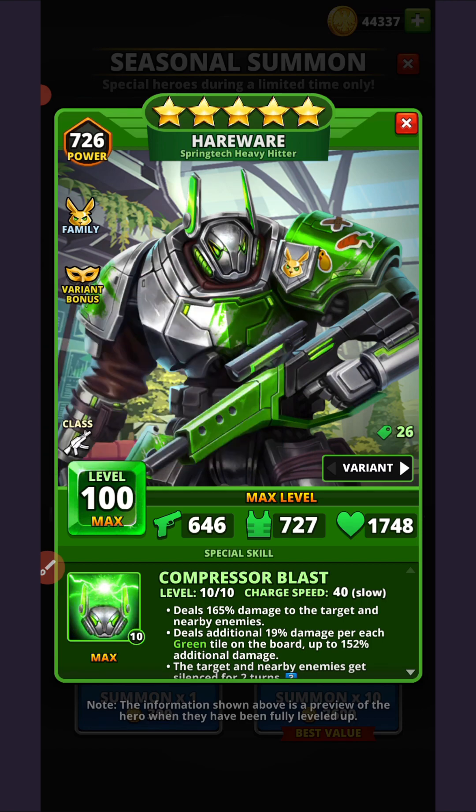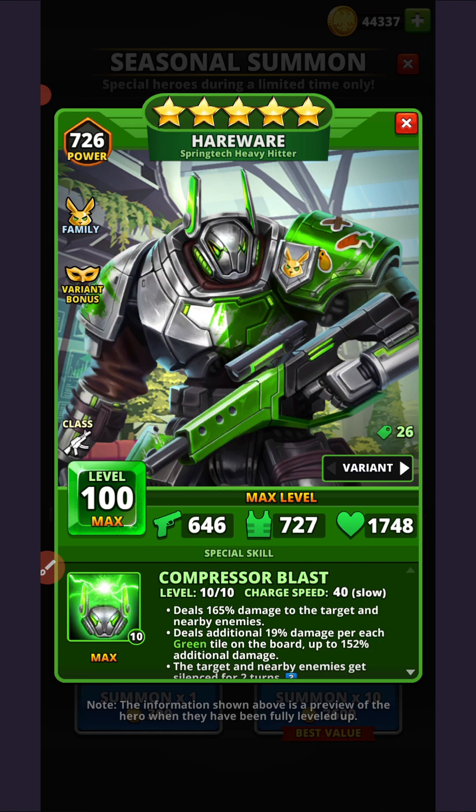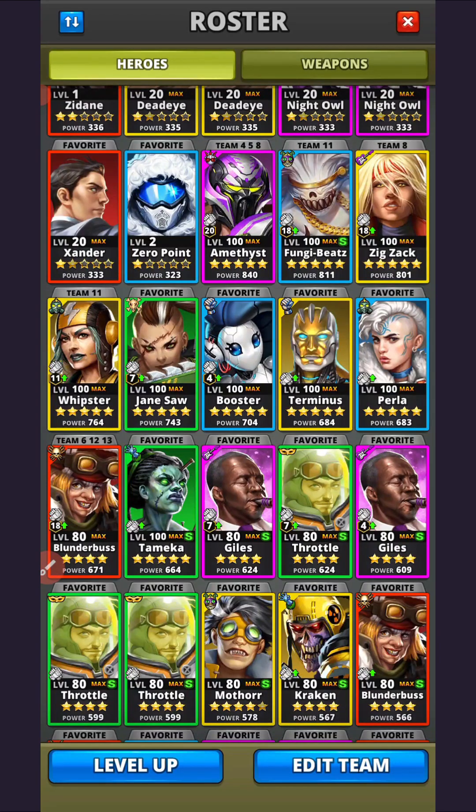The second note is that the speed displayed here — 40 — is actually inaccurately displaying the effect of the charge generation bonus from the variant. I've made a separate video explaining this bug in depth; the link should be on screen and in the description. The TLDR is that someone tried to translate the charge generation bonus onto the speed stat, but that's not how charge generation or the speed mechanic works. The result is that the charge speed displayed on a hero's card with a variant or emblem bonus is inaccurately portrayed.